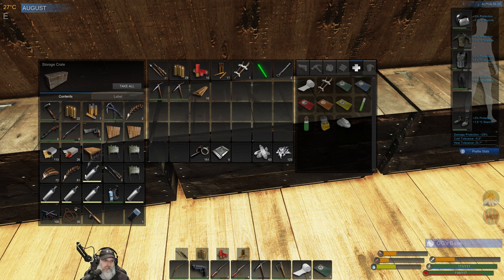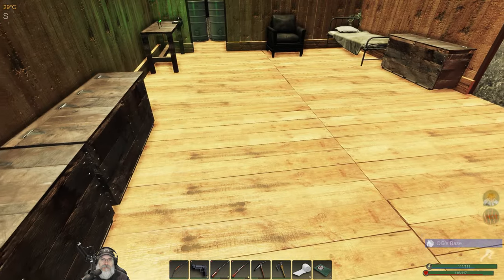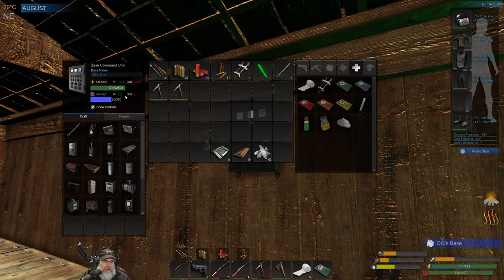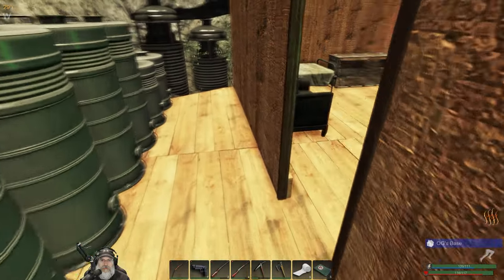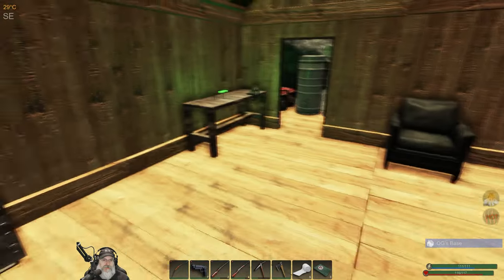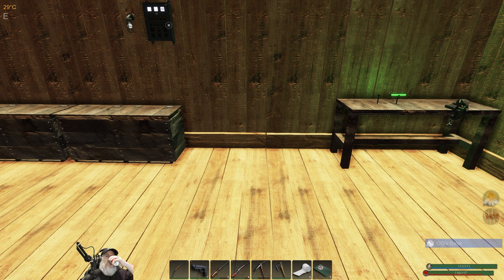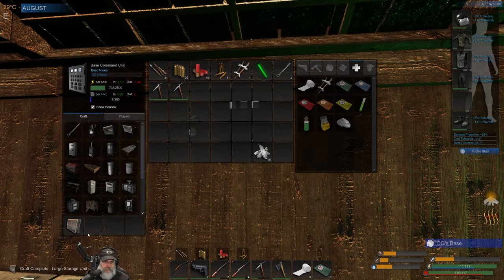We still have 63 more premium arrows left after that. Let's put this back. I think we're finished with the iron fragments for now. We're just waiting on 120 mass - which we just hit, so let's turn this off and make a large storage. Let's see how big this sucker is!